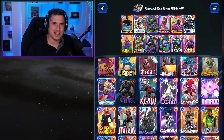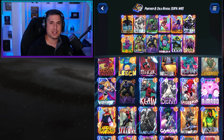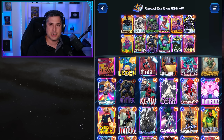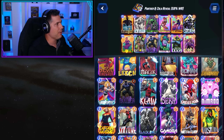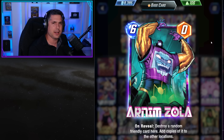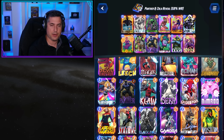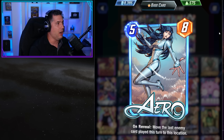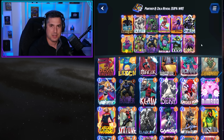Here's a duo we haven't talked about in a while: Arnim Zola and Black Panther. When the Wakanda Forever season came out, we were experimenting with a list like this. Black Panther doubles in power, then Zola procs it and sends it to different locations — they re-proc on reveal, doubling power again. It's wild. Back then, Arrow was in everything — on turn five you'd see Black Panther, and turn six Arrow would disrupt the Zola. But now Arrow is being played much less frequently.